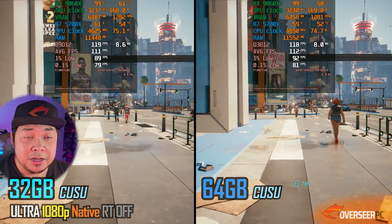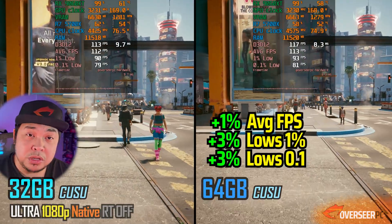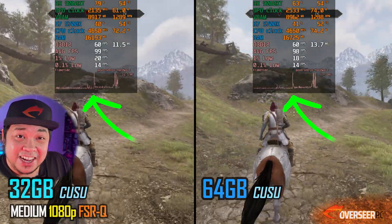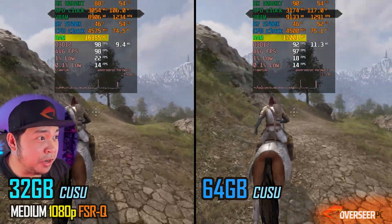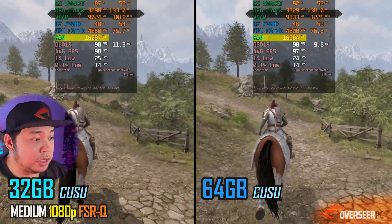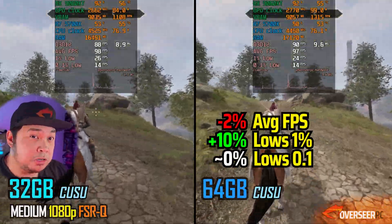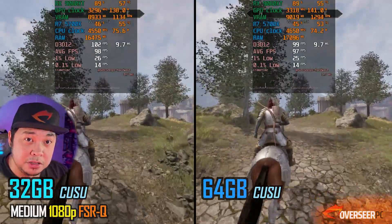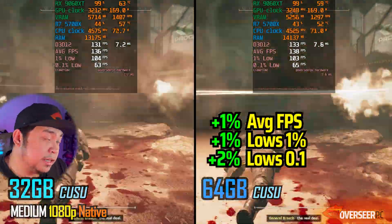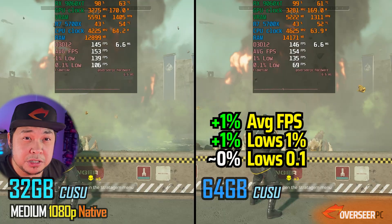Let's see how it performs. Cyberpunk 2077 is mostly the same - very similar performance, not much impact, using about 11.5 gigabytes of system memory on both. Oblivion is still a stutter fest: about 16.3 gigabytes used on the 32 gigabyte kit and 17 gigabytes on the 64 gigabyte kit - performance is more or less the same. Helldivers 2 is also a very similar experience; there's a 0.1% low difference that eventually catches up over the benchmark.